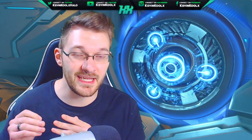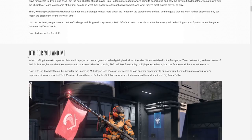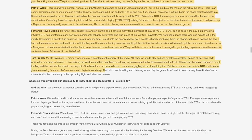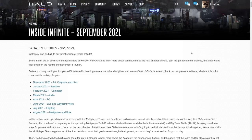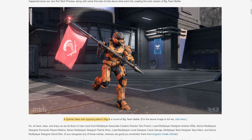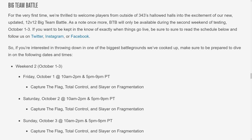I have a total tin foil hat theory that we might get another map sneaking in later this week. In the Inside Infinite blog update, there's a section all about Big Team Battle, and the very first image you see when scrolling shows a Spartan fleeing with the opposing team's flag. The thing is, that section doesn't look anything like Fragmentation from the gameplay we saw in the livestream — it looks like a completely different map. So 343 might be hinting they have another map in their back pocket to boost engagement, maybe on a Sunday like they did with Behemoth.